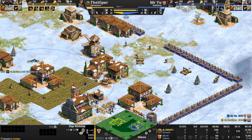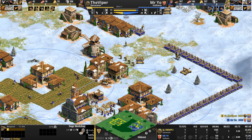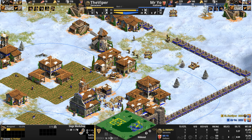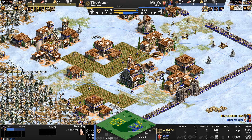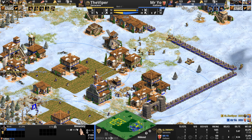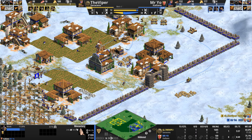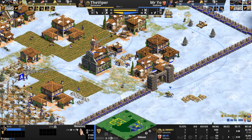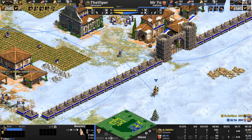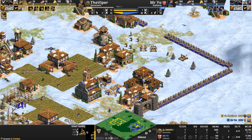Was it Spirit of the Law who recently ranked the monk upgrades? The Italians have Redemption too, and Mr Yo is getting a second monk out. But the Viper already has six monks with a seventh on the way. How do you engage into this? I said if any player can hold the line even when pushed into like this, it is Mr Yo — but will he get there?